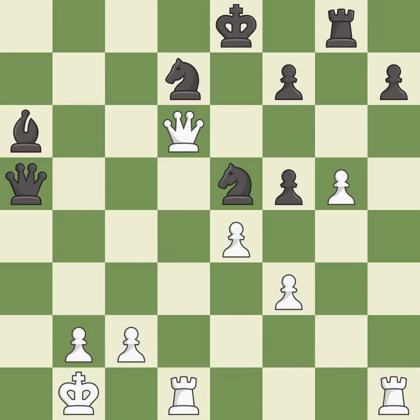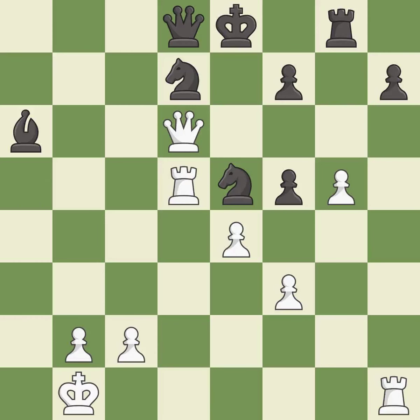This steps away from the checking queen — it is excellent. This wins a bishop. This is the only move that works — it is a great move. This move puts the queen on a safer square — it is best. This wins material. This threatens to force eventual checkmate — it is excellent.